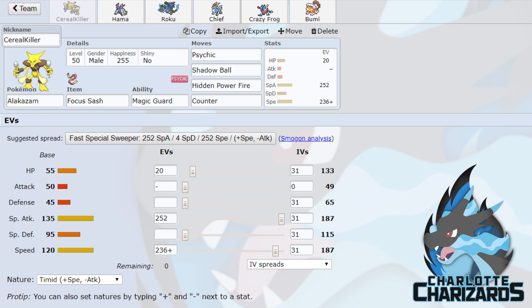Hey, what's going on YouTube? It's General Daryl, your coach at Charlotte Charizard, bringing you the EPA Season 3 Week 6 Team Build vs. Coach Panther 2 and the Carolina Clefables. Coming into Week 6, we did pick up an unfortunate loss this week against Kurt and the Adelaide Absels for Week 5.